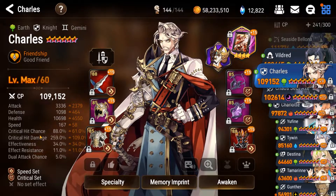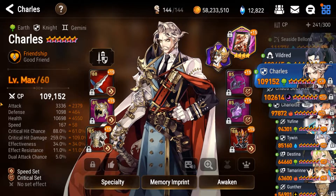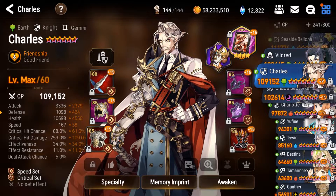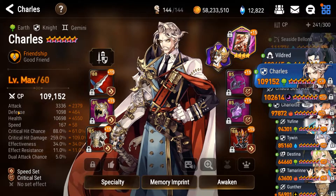Let's take a look at his stats. 3.3k attack, 88% crit chance, 259% crit damage. With these stats, I have enough damage to one-shot that first wave of enemies. Now, obviously I don't want to use Charles for the singular purpose of my Banshee 11 one-shot team. So while trying to achieve enough damage for Banshee 11, I also tried to achieve some stats so that he can be usable in other areas. I've got 1k defense, 10.6k health — I wish this was higher — and 167 speed. I'd say in general this Charles is decent.